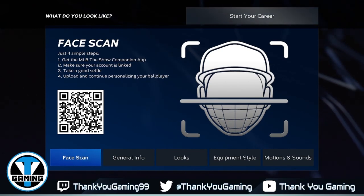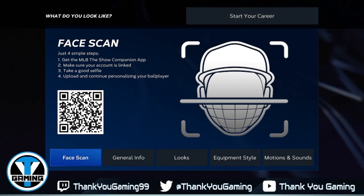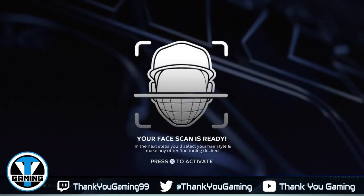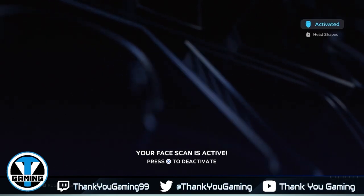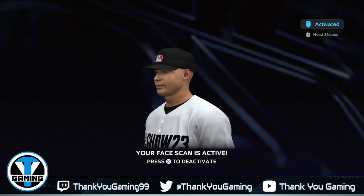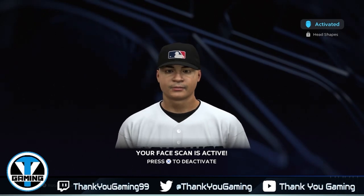So there you have it — that's how you do it. You come back over to the game and click face scan. Your face scan is ready. In the next steps you'll select your hairstyle and make any other fine-tuning you desire. Press to activate. This is supposed to be me — we'll change the color and we'll be fine, but we are very light. There you have it, that's supposed to be me.